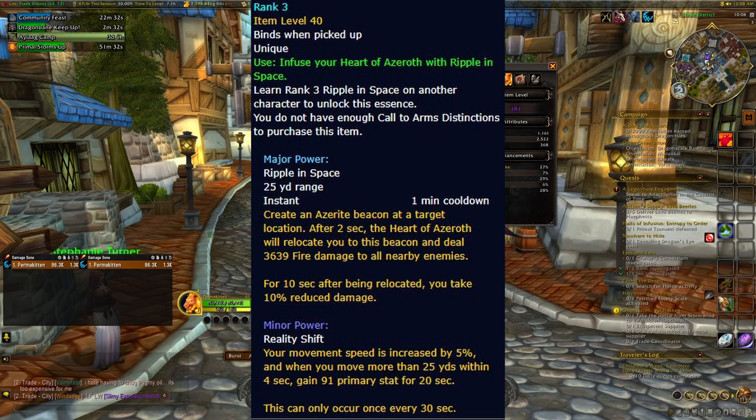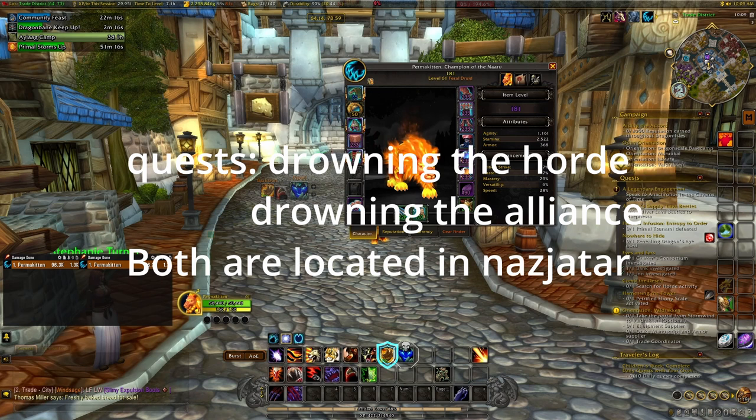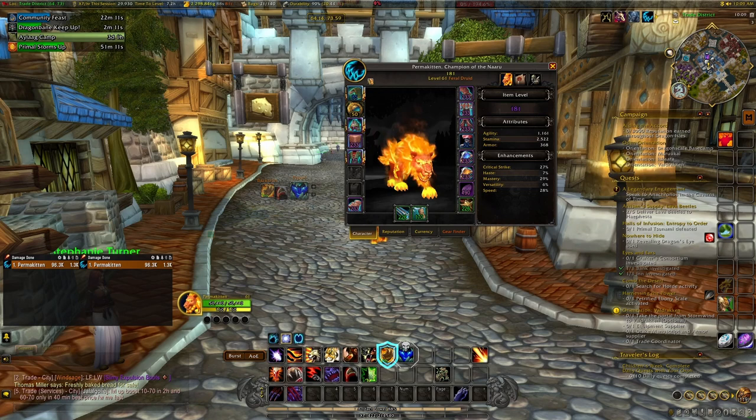How can you get the Stalwart Battlefield Memento? There are three ranks. Rank one: complete the quest Drowning the Horde or Drowning the Alliance in Nazjatar, complete the achievement Fighting on Two Fronts, and purchase it from the vendor for 20 Nazjatar Battle Commendations. Rank two: can be purchased if you already have the commendations. Rank three: learn rank two, then complete 10 weekly Call to Arms quests and purchase it for 50 Nazjatar Battle Commendations — so basically you're gonna need 70 total.